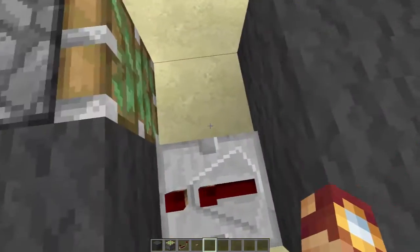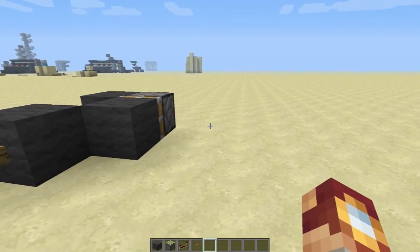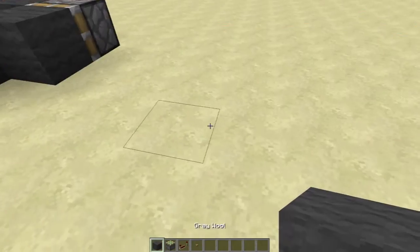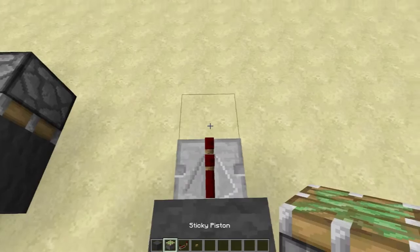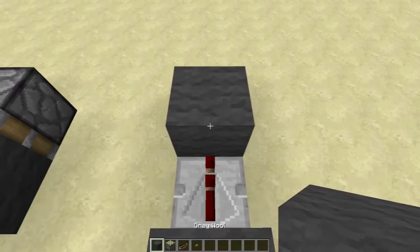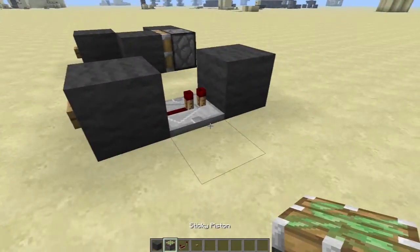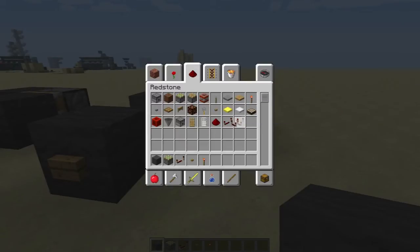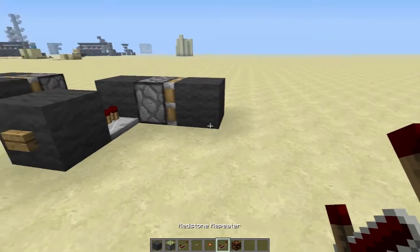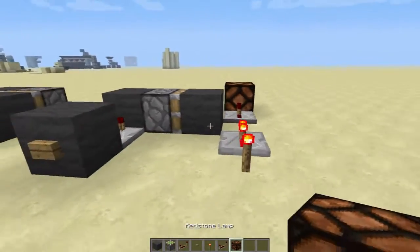It works properly, you can use it and it just works. Let's go ahead and build this. First, place your button — not a repeat button — then you place a repeater, a sticky piston in the ground, and a block there. It doesn't have to be gray wool, and you can place this piston in any direction. I'm going to set up something so you can see a little example of power.